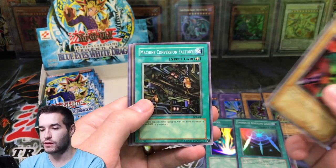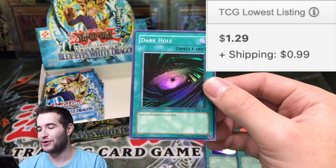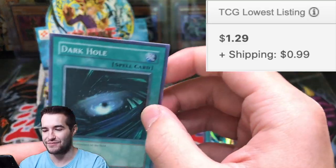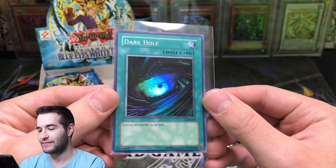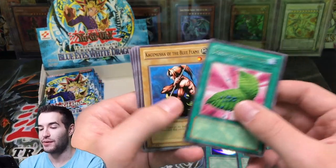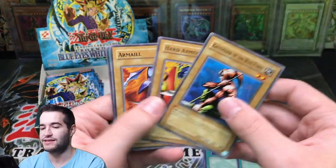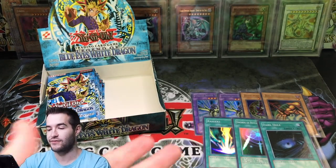Larvis, Machine Conversion Factory, Monster Egg, and a Dark Hole. We're pulling all the super rares that are magic cards — so next we're going to get Poly. Dark Hole Super Rare — seventh foil of the box. Goblin Secret Remedy. It's kind of cool to open random packs because stuff like this can happen — if you open a box, pretty much not going to happen unless it's an error box.